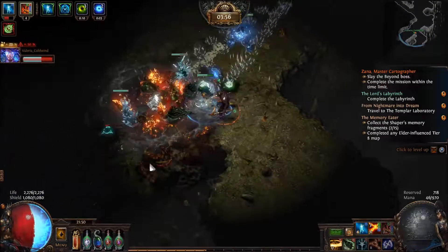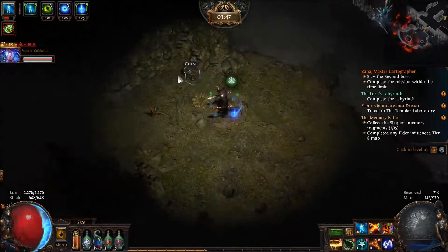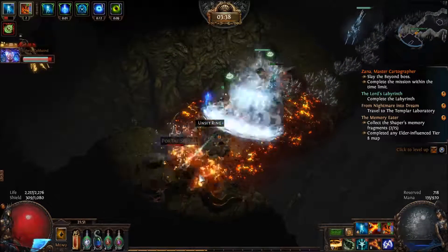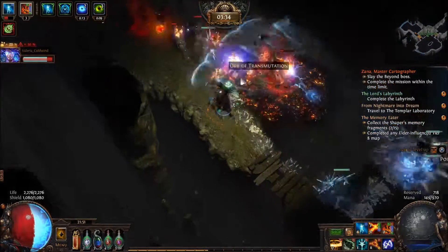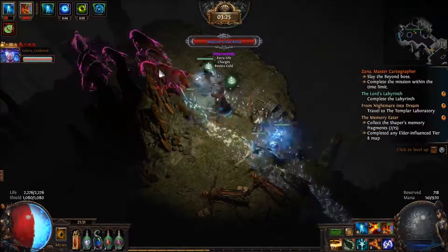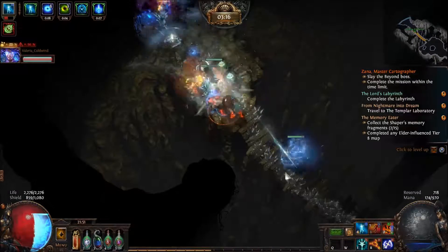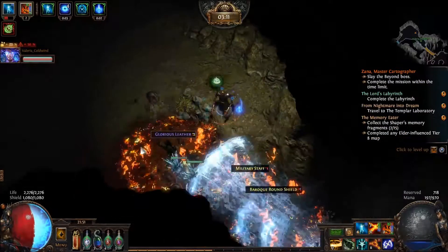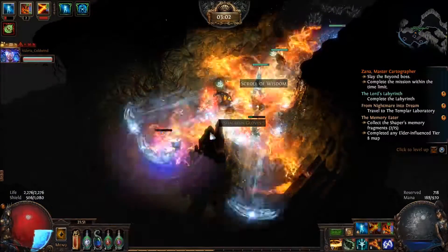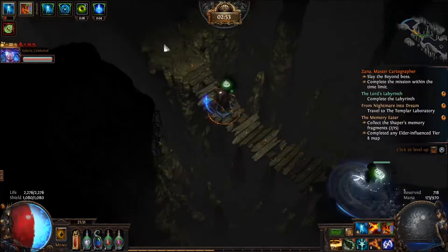Yeah, I do. It probably still is if you build for it originally — wait, that's every build. Yeah, exactly. I need more pockets. Purity of elements. I need more mana — you'll hear that message a lot if you use Voidbringer.